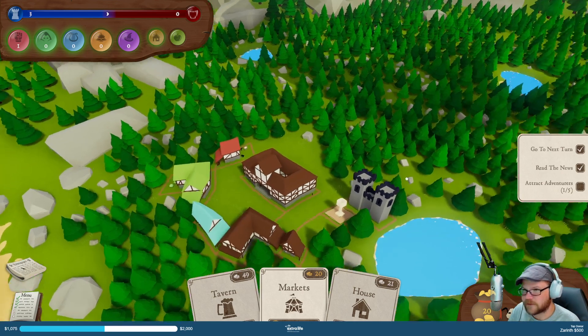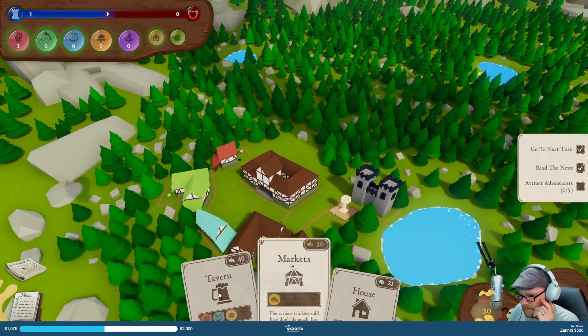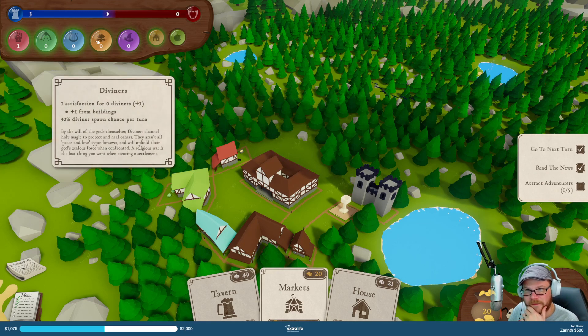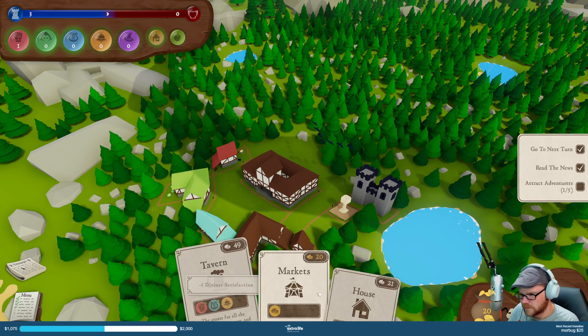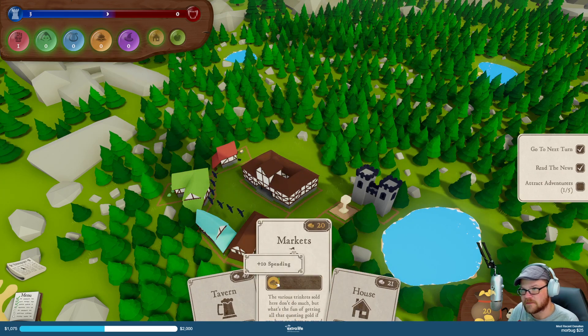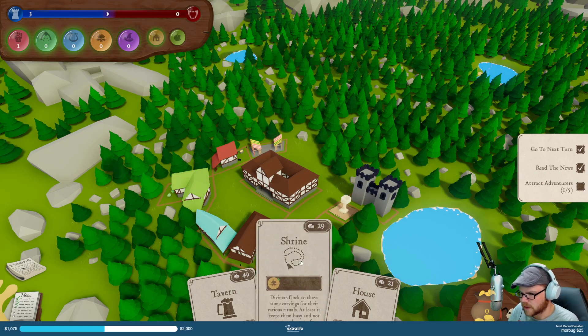News is done. We've got to attract five adventurers in here — I guess we got a brawler in. Diviners and arcanists aren't too good right now. I can bring him in — it gives me ten more money. I like money.